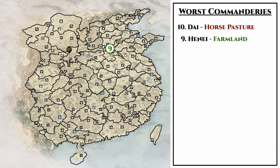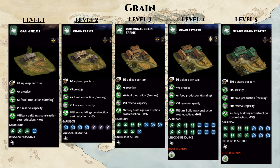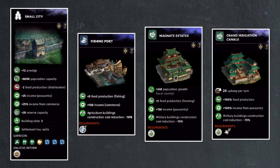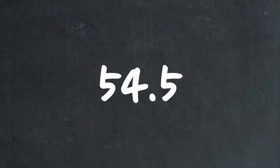Taking the number 9 spot on our list is Henei, which is another northern commandery located right on the northern bank of the Yellow River. It also only has one specialty county in the farmland, which is a food-producing county with a pretty high upkeep cost. The reason why Henei is so high on our list is that it's a high fertility commandery, so we get an additional boost to food production during every season except winter. Additionally, Henei is located directly on the Yellow River, so it comes with a harbor building chain. We can easily create a small city build featuring a level 4 harbor in the fishing port and the same two level 5 agricultural buildings to create a food powerhouse that will generate on average 54.5 food per turn.